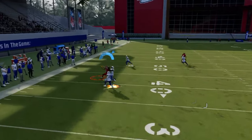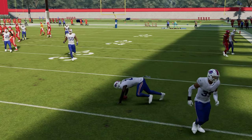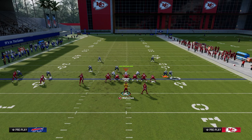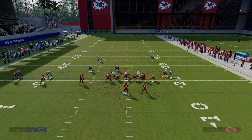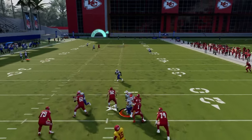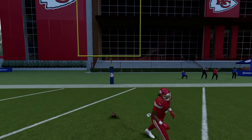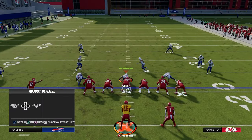The money route for man coverage in this offense is the tight end post — it almost always beats man. If it doesn't, they're probably in cover two man and that route will take the top off the defense. Most of the time if they're shading underneath to stop the tight end post, the deep shot is going to be open. So occasionally against heavy press man-to-man, if you notice they're playing press man on the left guy, put him on a fade and run your basic setup — that fade is going to burn him over the top for a big play.